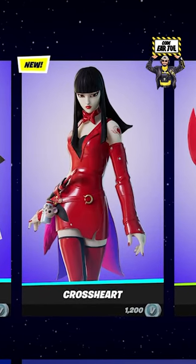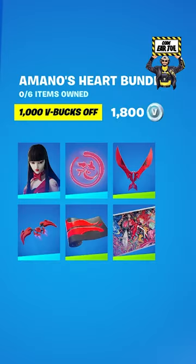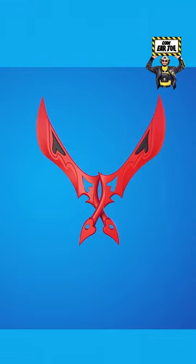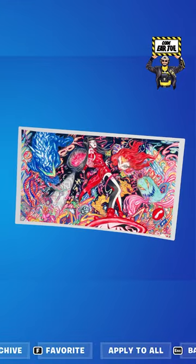Let me show you gameplay and combos for the new bundle in the Atom Shop. For $1,800 V-Bucks, this bundle brings the brand new Crossheart outfit with the Hologlow backplane. It also includes a pickaxe, a new glider, a wrap, and a loading screen.